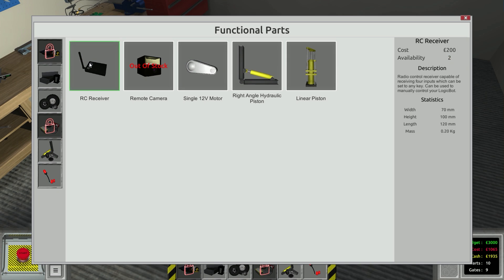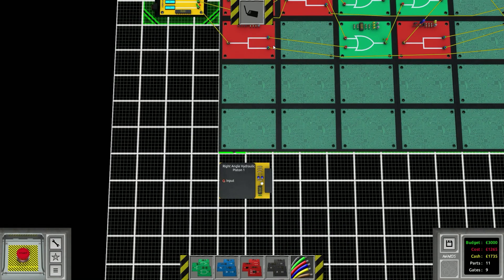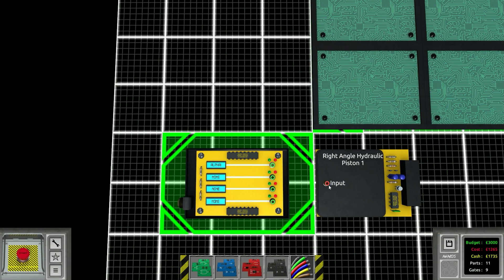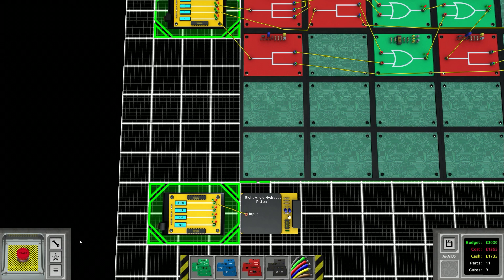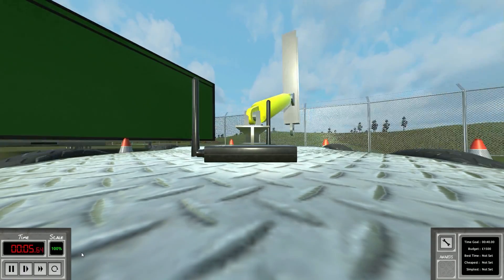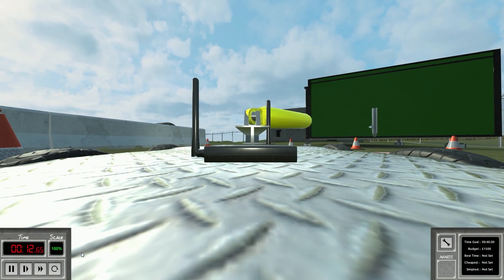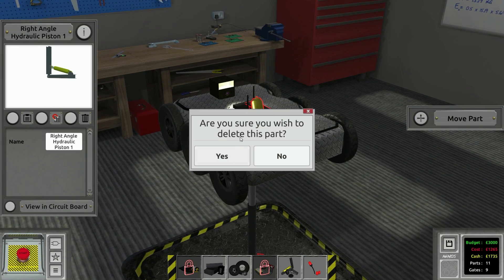We need another remote control receiver now. Each remote control only has four signals, but I think we can map something to the one key and do something like that. Let's take the camera and rotate it 180 degrees for now. I'm hitting the one key. What is going on with my piston? What is wrong with this piston? My piston's broken.